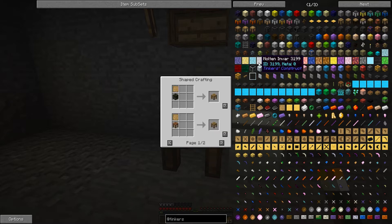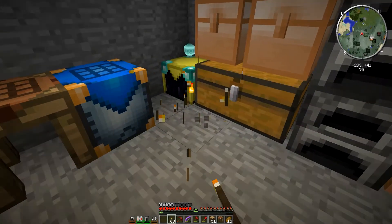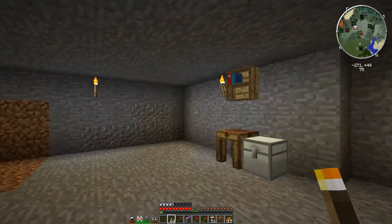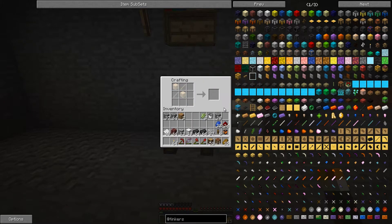The first thing we need to make is a tool station. We already have a crafting bench from last episode. To make a blank pattern — very easy. We need to get some more wood first, so let's grab a stack of wood. Now we should be able to make the tool station. There we go — we have a tool station. That's the first thing we need.